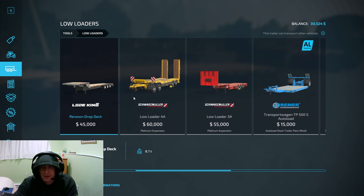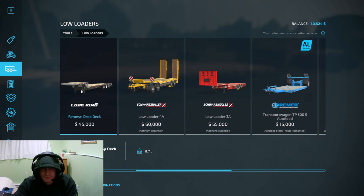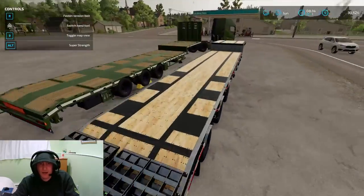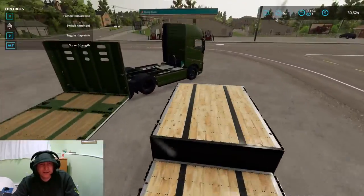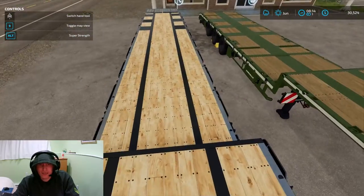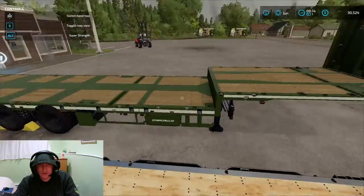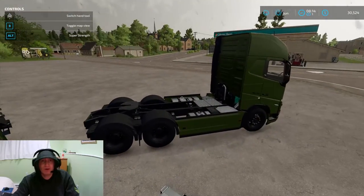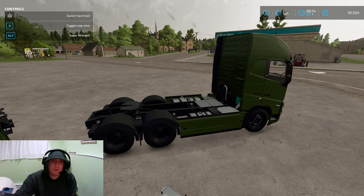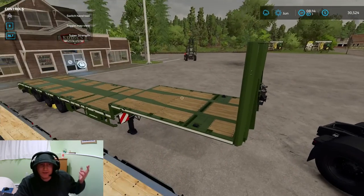So this is the Load King next to it, and then we have the new DLC one. The Load King's longer. I'm going to take the Load King and leave this one here because the Load King's longer. We're going to go pick up the front-end loader, load it on the back of this trailer, and use it to load the trailer up and sell this product.